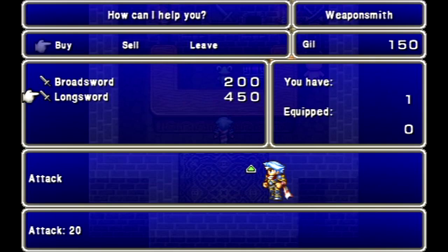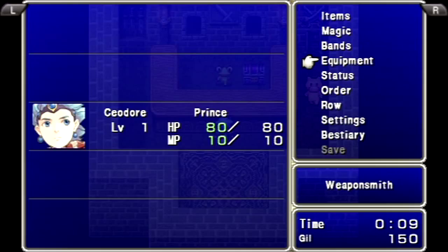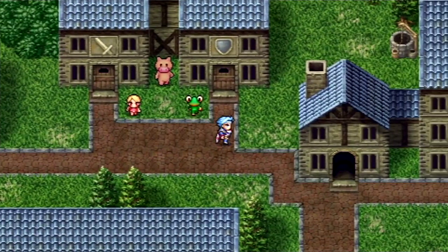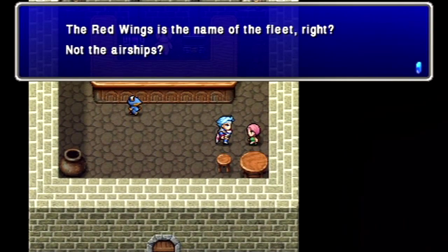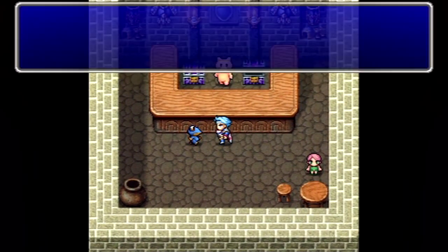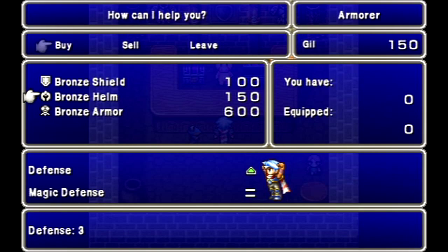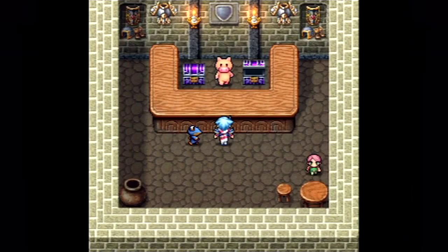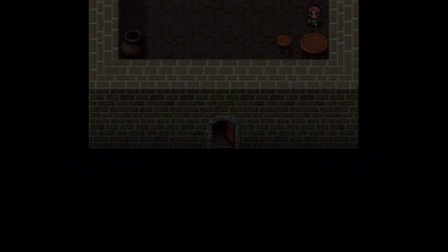First things first, we want to upgrade our weapon because Dad couldn't afford a better weapon for me. For the most part in the After Years, I recommend not selling your excess equipment — you'll see why later, but you really don't need the money. The game does a really good job of giving you all the money you need without selling your excess equipment. Fortunately, they give us just barely enough money to get all that stuff. Unfortunately, we have no gloves — so we're screwed!